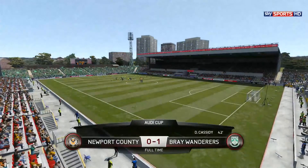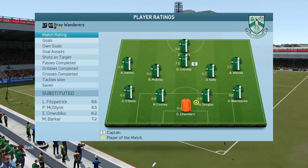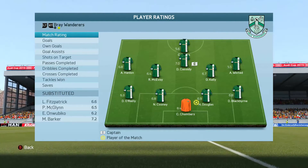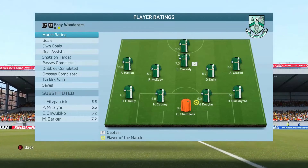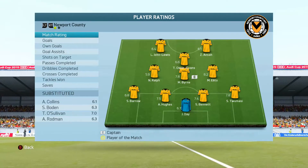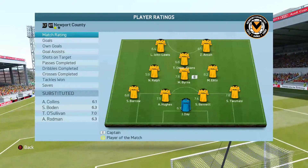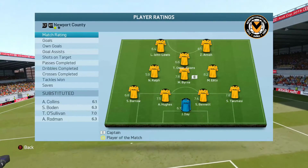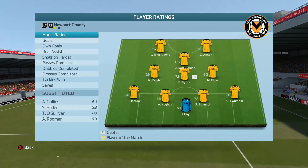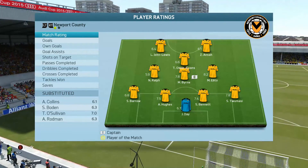So that's it for Newport County in Sweden — a 1-0 loss to Bray. The man of the match goes to Bray keeper Chambers. He faced 17 shots, 9 on target, and he stopped them all. We've been knocked out. I thought we played absolutely outstanding — just that one lapse led to the goal and we just couldn't get covered in time. Everybody played well, but in this preseason friendly tournament we just need to start scoring goals. That's the problem — the goals aren't coming for us. Something to look forward to heading into the regular season.